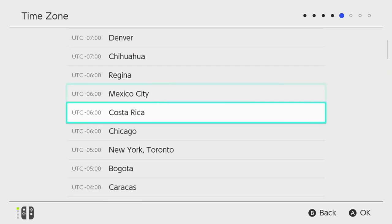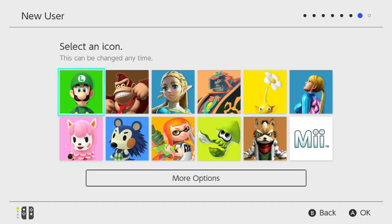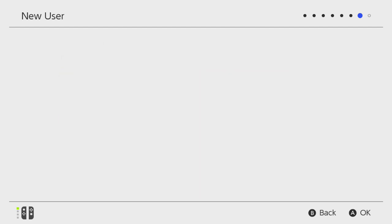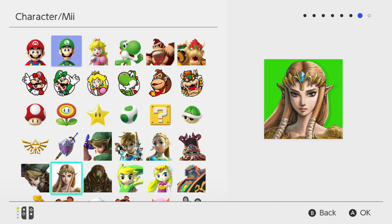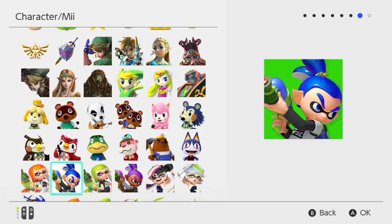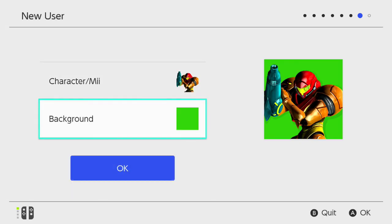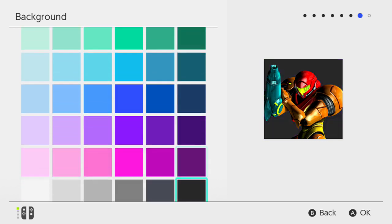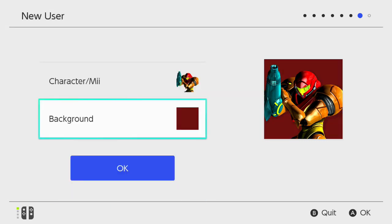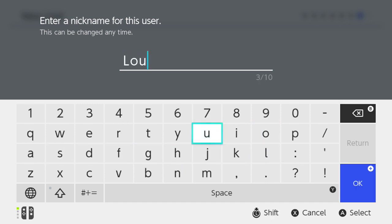From there we pick the time zones. Anyone who's ever set up any piece of technology will be used to this kind of setup — it is very simple. This is where it starts getting a little more interesting: you get your icon and nickname. The icons have leaked before, but this is the full range. Of course we've got Zelda, all the mainstays, the original Mario Brothers, Splatoon, Metroid — and I absolutely have to go with Metroid. For the background, you get to pick a background color; I'm going to go with dark red because that seems most Metroid-y. We'll add a nickname — my nickname will be Lou. Simple. Easy.